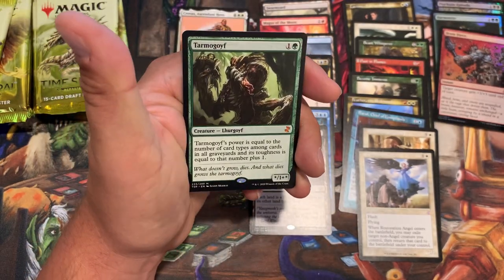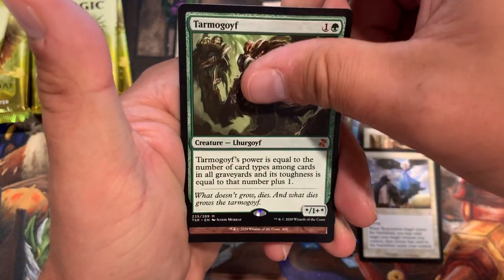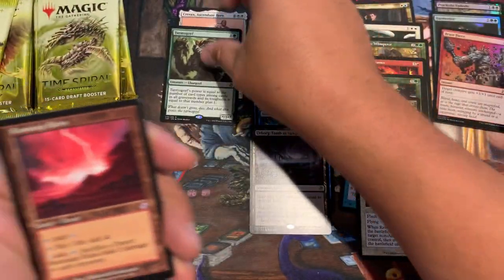Mythic — Parmagnify. Nice! Last time we got a Sliver Legion, now we got a Parmagnify. Ram-Nap Ruins right behind it.